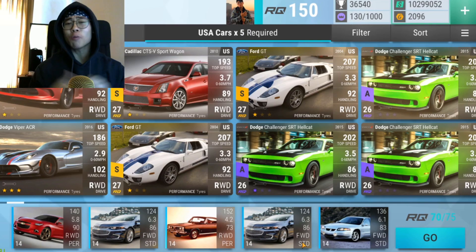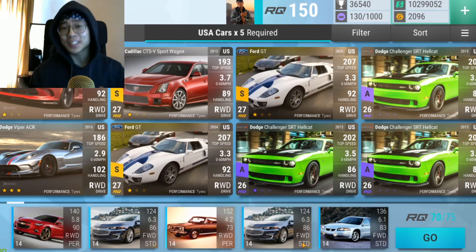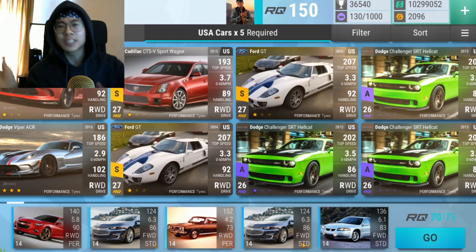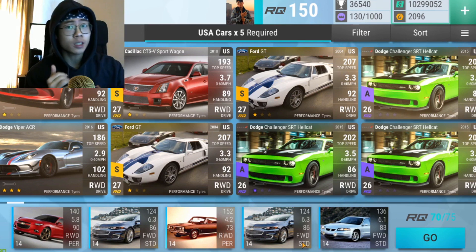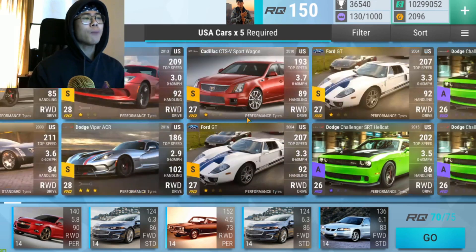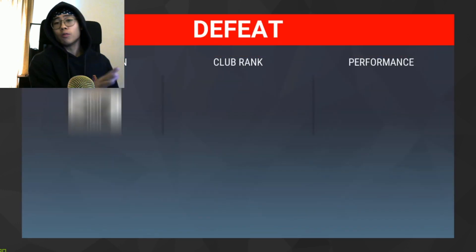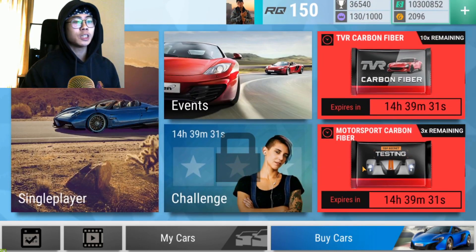Yo guys, what is going on? Blossom is back and welcome back to the channel for another episode of 'What You Can Get From That Pack.' In this series we have a carbon fiber pack and I review it — running through all the statistics, how many ultras you can get, what percentage of the ultras are RQ22, all that good stuff. The rules are the same: I only show non-priced cars, ultras and above, so no super rares. The pack in question today is the motorsport carbon fiber, but we'll have to sit through the defeat screen first.